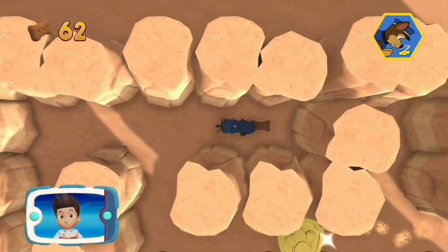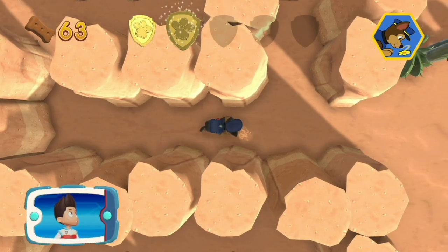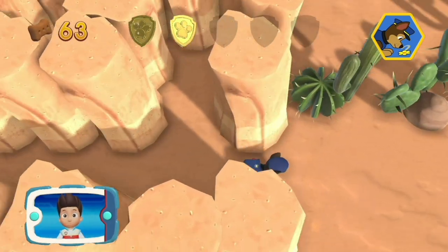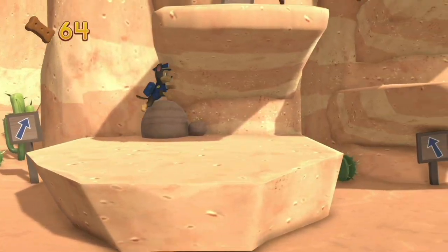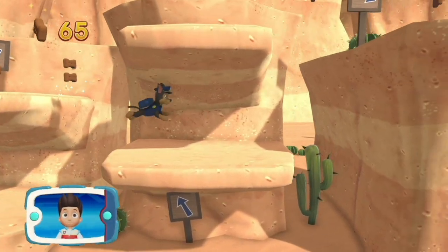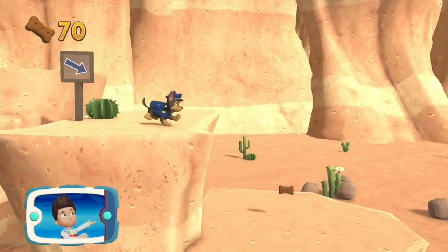I'm detecting a golden paw print somewhere nearby. You found a golden paw print. See if you can find the way to go. Help Chase keep moving and sniff out Jake. He fell and got hurt somewhere along this path.